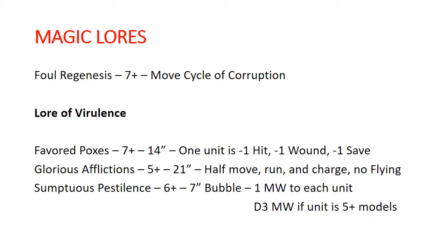Our magic lores — because these guys are all wizards and all demons, we get spells from the Lore of Virulence, and we have the Foul Regenesis spell as well. On a seven-up on our casting roll, we can move the Cycle of Corruption to any place we'd like. From the Lore of Virulence, we can take Favored Poxes: casts on a seven, 14-inch range, and one unit gets minus one to hit, minus one to wound, and minus one to save. Interestingly, this goes until the Great Unclean One dies, moves, or casts another spell — that is pretty big.